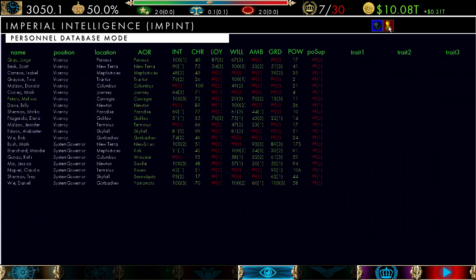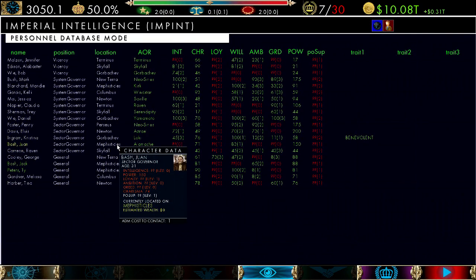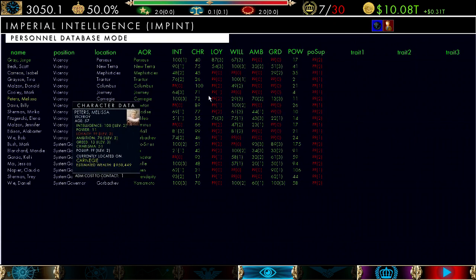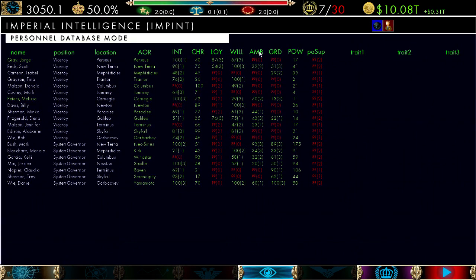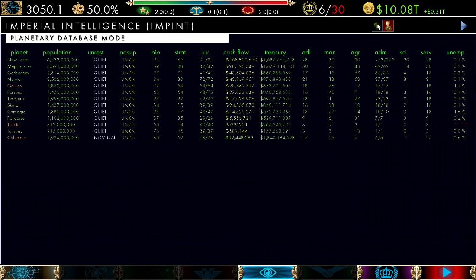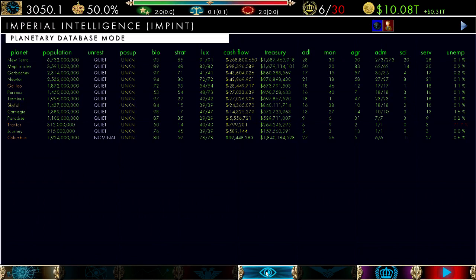To go to the character screen, click on the character button. This shows all your different characters in the game — use the mouse scroll wheel to go up or down. Hover over any character to see their tooltip, or click to see their position, location, area of responsibility, intelligence, charisma, loyalty, willpower, ambition, greed, power, and popular support. Power is always visible; other stats display as their Intel level increases. Popular support can only be shown with active Intel assets like an informer. It also shows the three most important traits. Left-click to go directly to a character; right-click to exit.